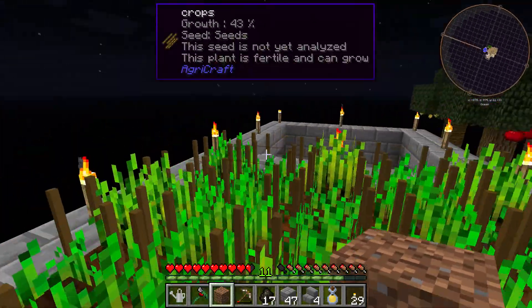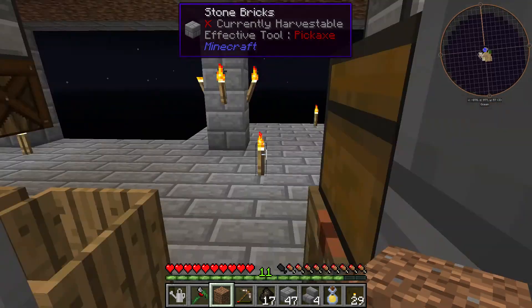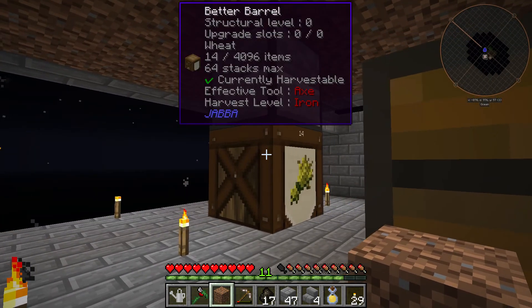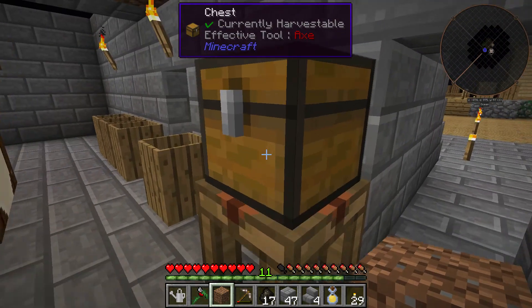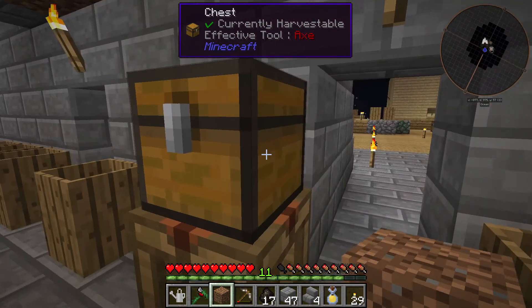So we've got our wheat section and potatoes over here. Underneath we've got five potatoes in a barrel and 14 wheat in a barrel. I've gone ahead and put some barrels over here so we can get dirt going without having to do a whole bunch of running back and forth.